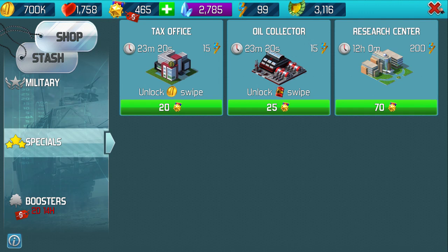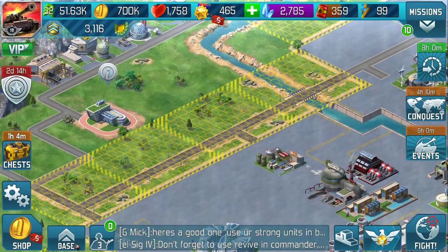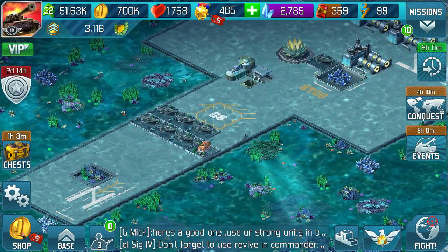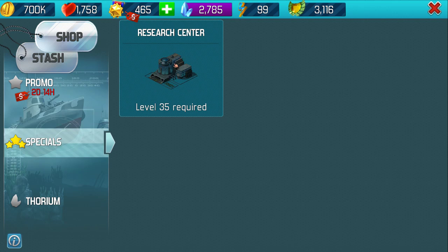Also bear in mind that if you have your underwater area unlocked — which you should have by now — when you go underwater there should be the opportunity in your shop to get a research center. This will not cost stars, and as soon as you get to level 35, place that one down underwater as well.